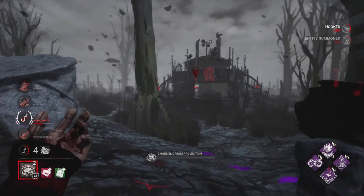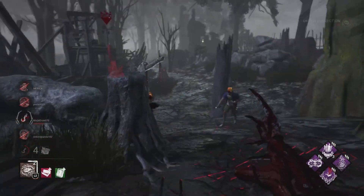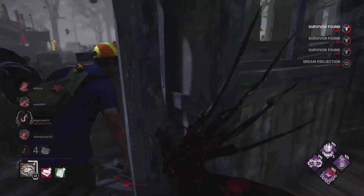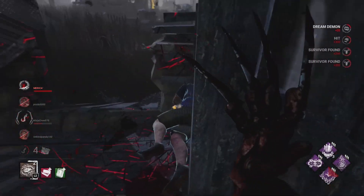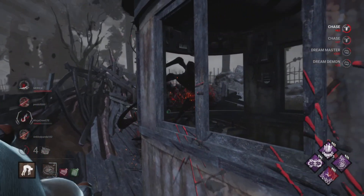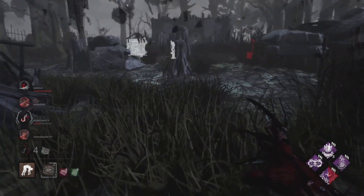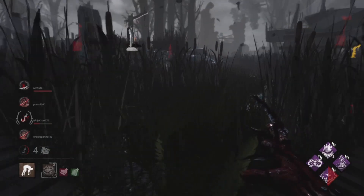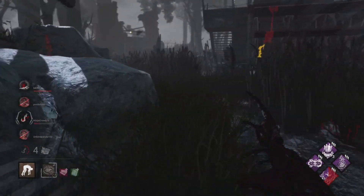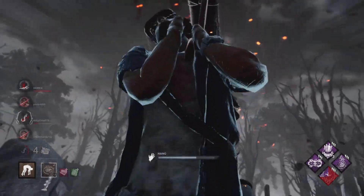Let's see everybody outside on the gen. I love Dead Man Switch and Barbecue - those combos work so well, even with Freddy. If I see multiple people working on gens I'll just fake teleport to them and get them off with Dead Man Switch easy. We got one right here - let's get him on the hook. Easy sword hook right there.